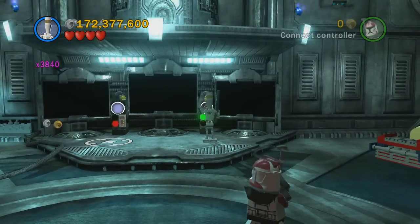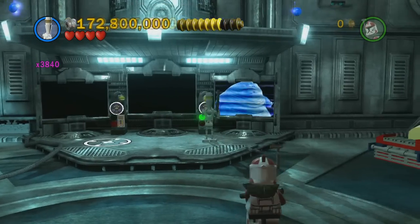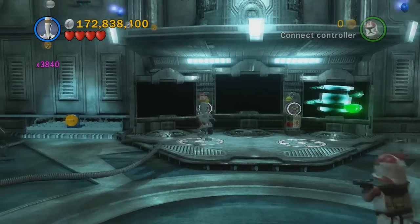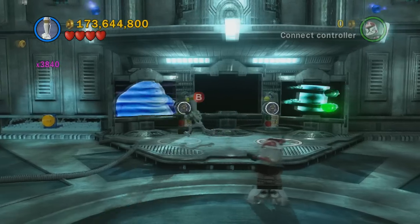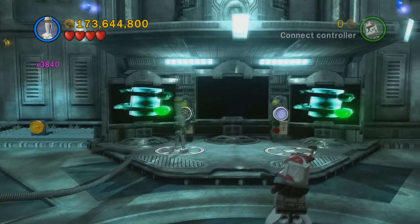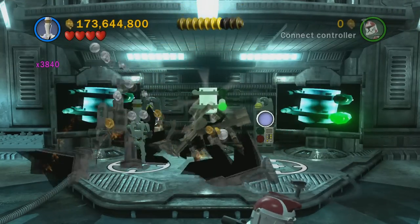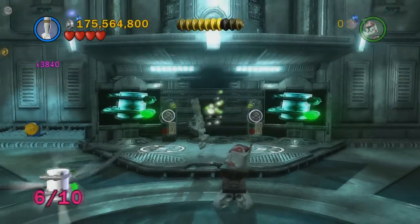In the room with the panels, you'd normally activate each one once, but if you activate them twice it's going to show a minikit on the screen. Once you activate both of them twice, it's going to pop up on the middle screen and bust open for minikit number six.